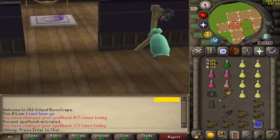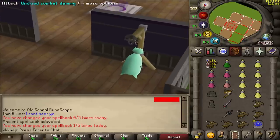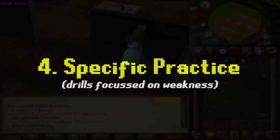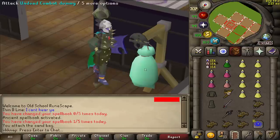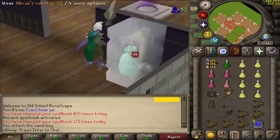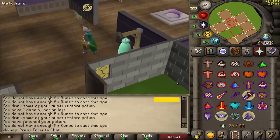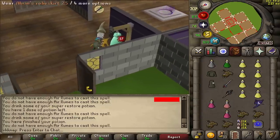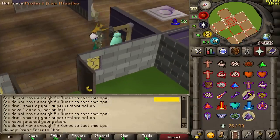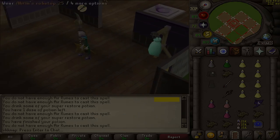Once your client, plugins, and inventory are all set up the way you want to PK, I highly recommend working on your combat dummy before going into LMS. Whatever you struggle with in-game, you practice that against the dummy. For example, if you struggle with doing three-ways on 200 ping, you can add prayers to make it more realistic. It doesn't matter what level you're at — everyone has something they can improve on.